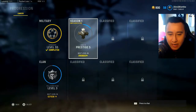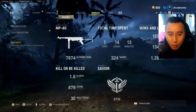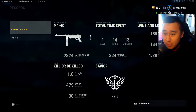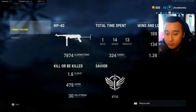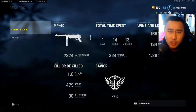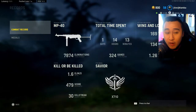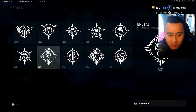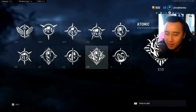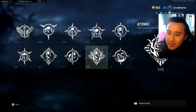I'll be showing you guys my Call of Duty Vanguard settings. For those who don't know me, I'll show you my KD and medals to validate my settings. Here are my stats: I'm currently Prestige 5, Level 56, with a 1.60 kill/death ratio, one day and 14 hours played, a 1.26 win/loss ratio, 479 score per minute, and my highest gun streak is 30. A V2 rocket is 25 kills — I've gotten 20 kills without dying, but I choked about 11 V2 rockets.